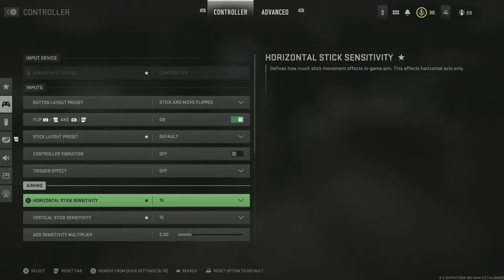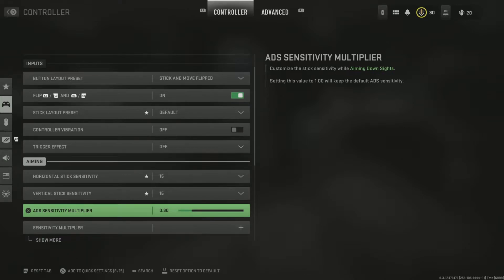For my sensitivity, this is my personal one — everybody's going to have a different one. But I do recommend starting at 10/10. If it's too slow or too fast, move it up or down by one until you find a good spot. For my ADS multiplier, I love 90. I don't put it all the way to one because my shots get kind of shaky from far away.